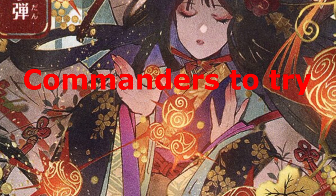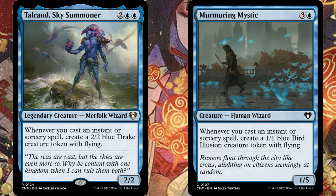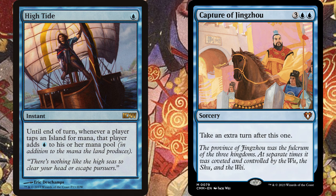Here are some ideas for Spellslinger commanders that I think are underrated. Octavia, Living Thesis — Ward 8 makes this card really hard to hit. If you fill your deck with cards that make creatures when you cast spells, like Tolerand, you can make a huge board of 8/8 flyers that slam in for tons of damage. And since she's in blue, you get access to all of the best cantrips. Throw in something like High Tide for a huge burst of mana, and maybe an extra turn spell or two, and you have a pretty powerful deck.